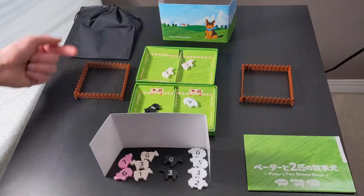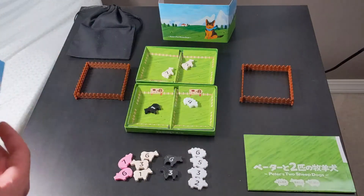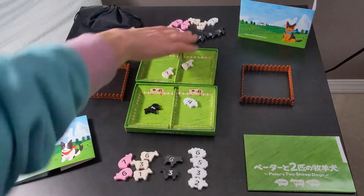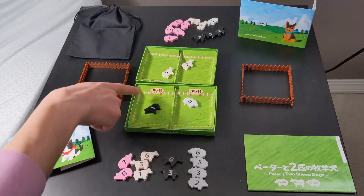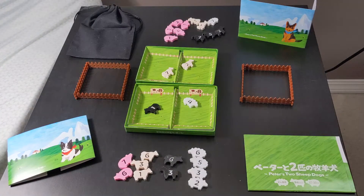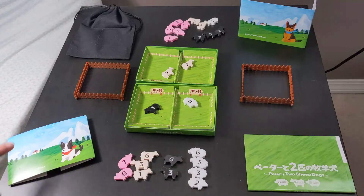One piece each will go into four of the grasslands, and two will be left in the bag for later. Additionally, you'll have each player's goal fence. I'm going to remove the screens so we can see everything more easily. There are also helpful player aids, and Peter's Two Sheepdogs involves both Mancala and trick-taking. The game starts with trick-taking.